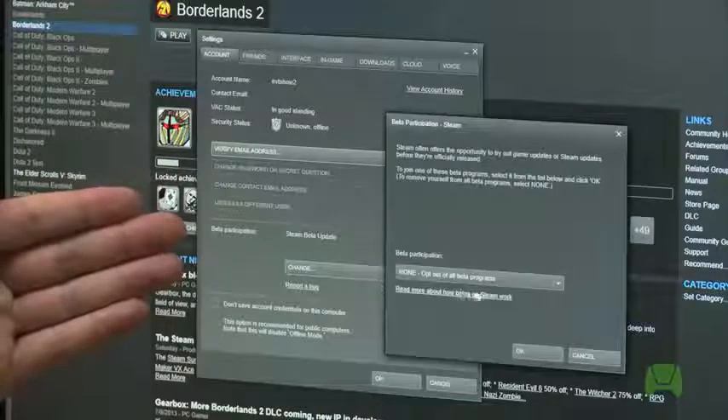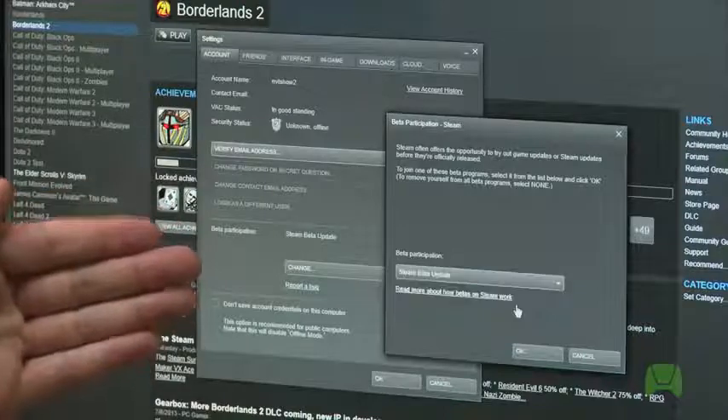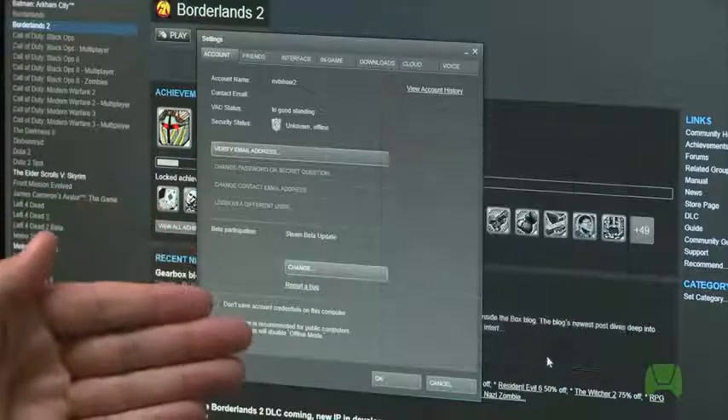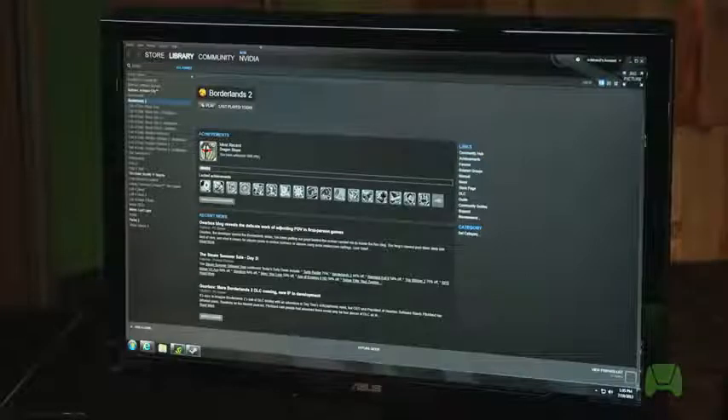Click on Change, and then you'll see a new dropdown appear. Click the dropdown and select Steam Beta Update. From there, you'll click OK and OK. Once your game of choice is installed, you'll want to make sure you're logged into Steam in online mode and that you've launched the game at least once.